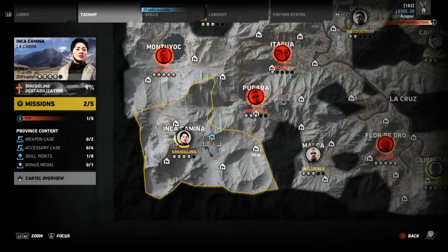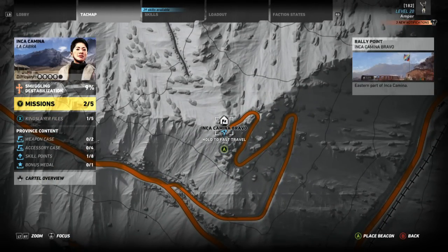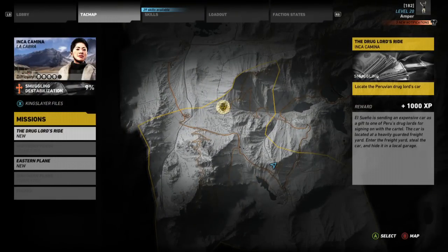You're going to be set up in the province Inca Camina, that is in the bottom left-hand corner of the map. You're going to choose the rally point Inca Camina Bravo, and then you're going to choose the mission The Northern Plane. This mission is going to grant you a thousand experience every single time you perform it.